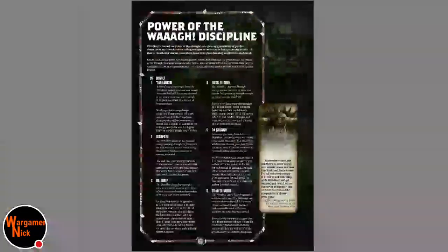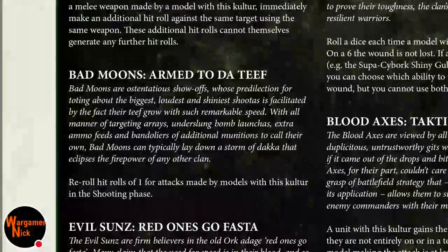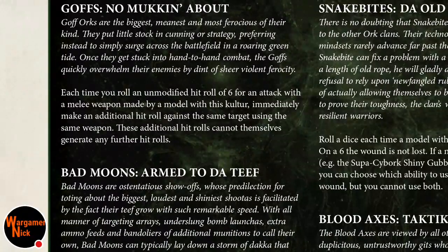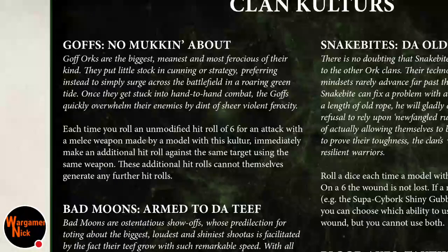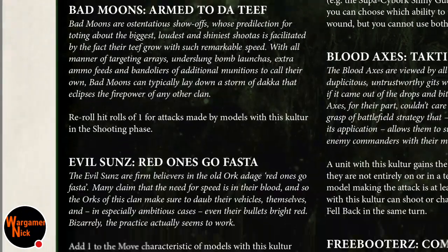So the Fixer Uppers and the Lucky Stick seem good, and the Buzzbomb probably good too. Now looking at the clan cultures — Teef and Teeth is okay but the auto-hitting weapons probably won't benefit. I think we're leaning towards Speed Freaks. Goffs' No Mucking About gives an additional hit on a 6, and you can add 1 with the Lucky Stick, but we're still probably leaning towards Evil Sunz.